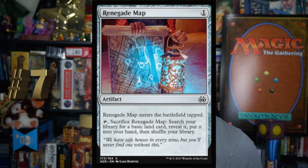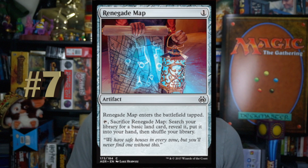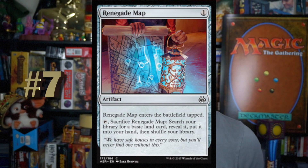Number 7, Renegade Map. One mana for an Artifact. It enters the battlefield tapped, and you may tap it, sacrifice it, search your library for a basic land card, reveal it, put it in your hand, then shuffle your library. One mana, not too bad. It helps with mana fixing. If you have three colors, you definitely want one of these. If you're two colors, maybe look for it if you care about Artifacts, have Improvise, or have Revolt — because when you sacrifice it, that's a Revolt trigger, and it doesn't cost any mana. I don't think you need it if you're only two colors, but I do like it.